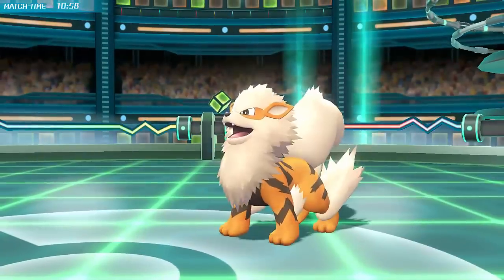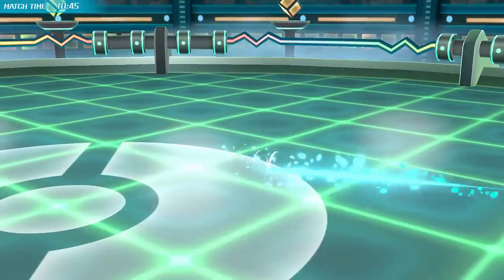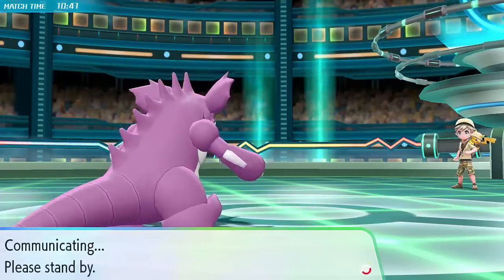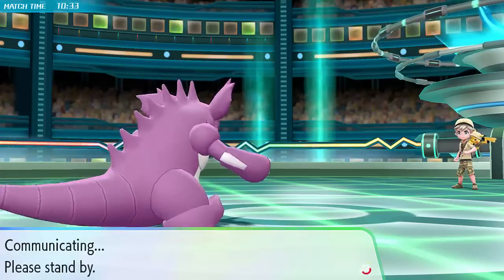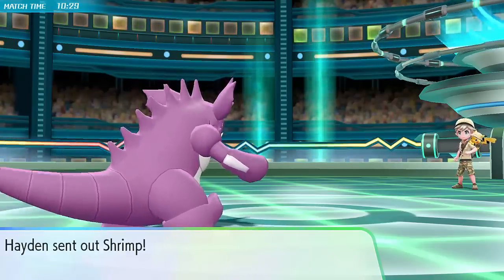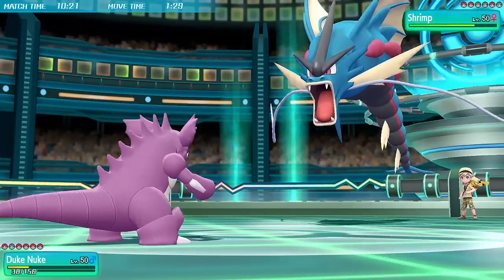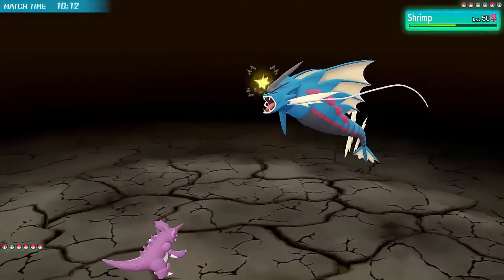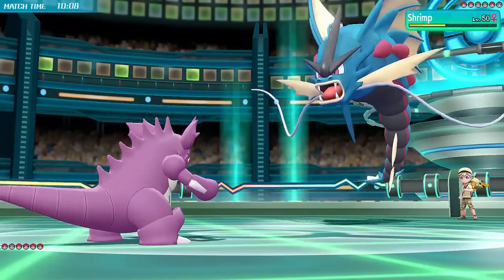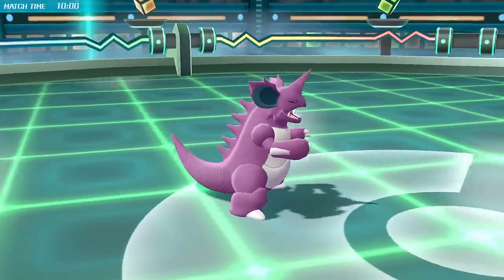Hayden actually switches into Arcanine, maybe predicting my switch into Venusaur on Gyarados and hoping to get some sleep turns off - a reasonable play, although I think Hayden could probably have waited and gone for an Earthquake or Crunch to see if I did go into Venusaur and then switched. Because he switches hard into it, Gyarados takes two turns of chip damage with the Rocks and Arcanine has gone. If I had switched into Venusaur and he managed to get some sleep turns off, Arcanine would be a much much bigger problem.